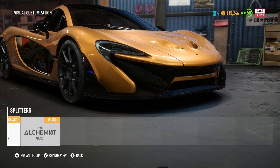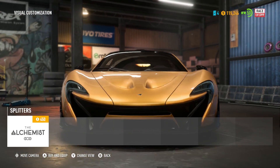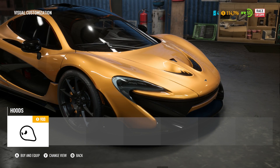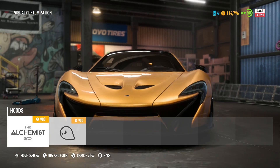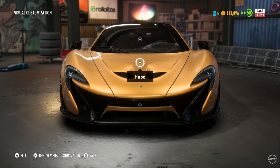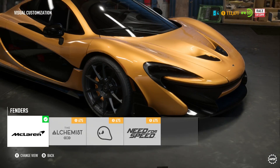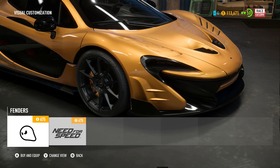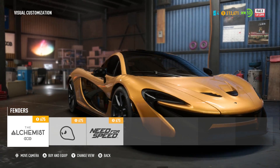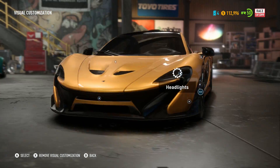Am I the only one that thinks this looks like a 650S or even a 675 from the front with the stock kit? I much prefer this — it looks nicer. We'll put that on. For the hood, I'll choose these little vents — they look a bit cleaner. Headlights going slightly darker, definitely doing that. We can change the fenders — I like the little vented arches.